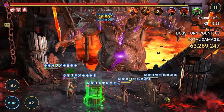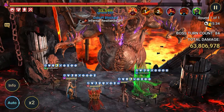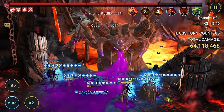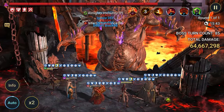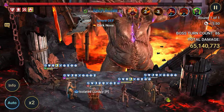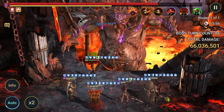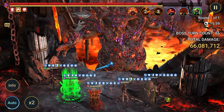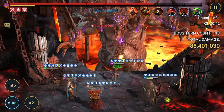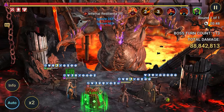At turn count 85, we have 63 million damage — meaning we're dealing over half a million per turn, which is great. To reach the highest chest we need around 72 million, so that's very easily doable with this team.